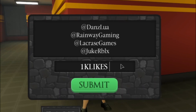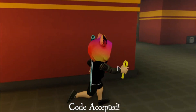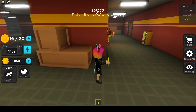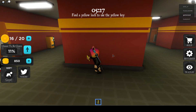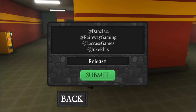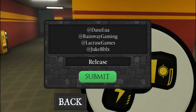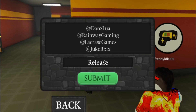Here's another code: '1k likes', which should give you — okay, the ghost is just following me — got like 250 coins. All right, he's gone. Now let's redeem the other code, which is 'release'. This should give you 150 coins. Click submit and it's still working.